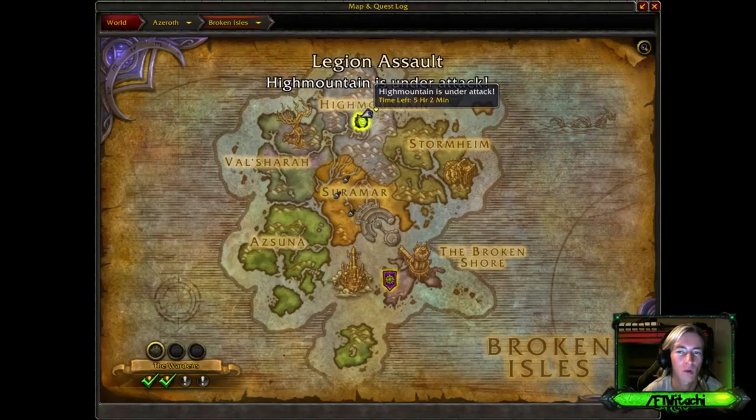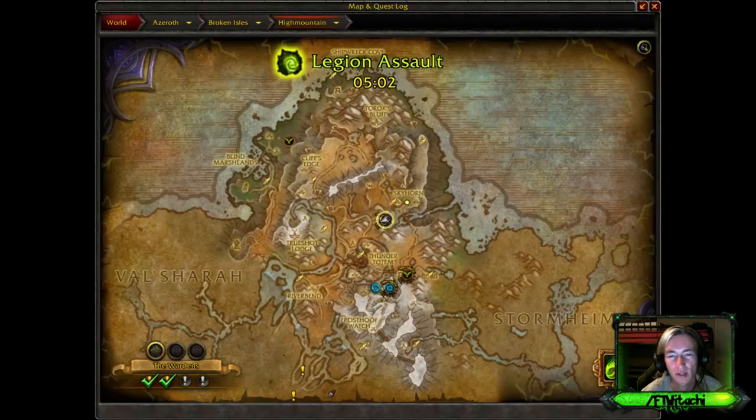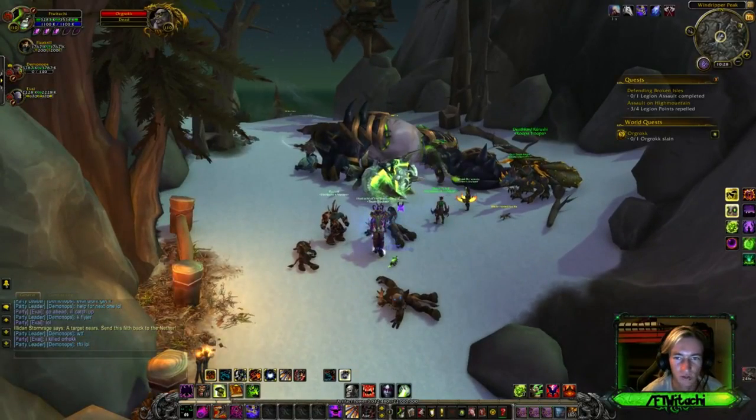These are the brand new world quests, and you'll be able to notice them by a Legion Assault little portal icon on the given zone. There's not always one up at all times — it's not hard to find, it's just they're never always up. Once you find one, you'll notice that the world quest symbols are a little bit different: they're more brown and green, signifying that they are for the Legion Assault.